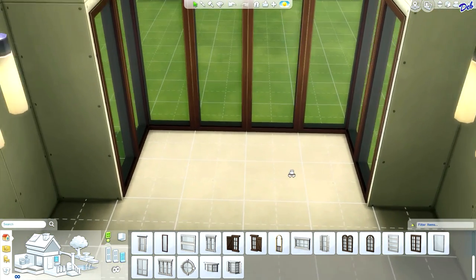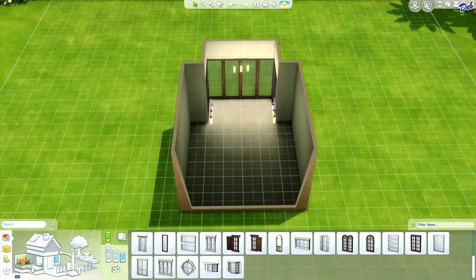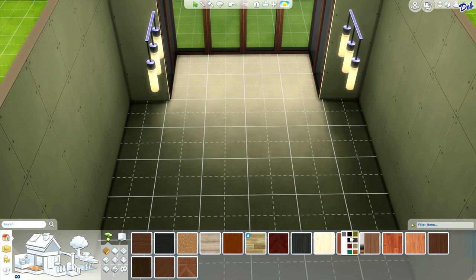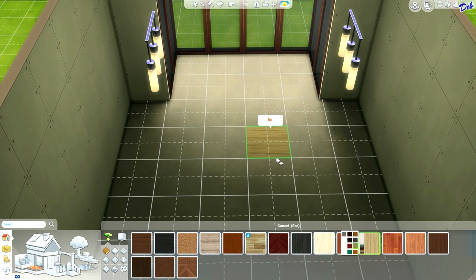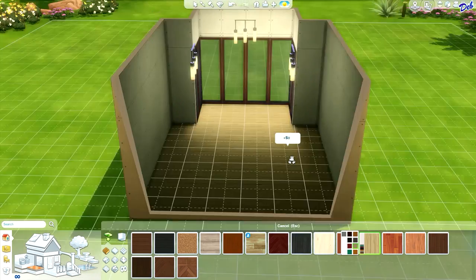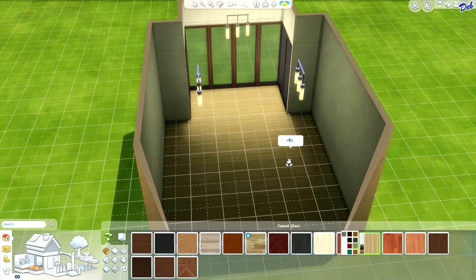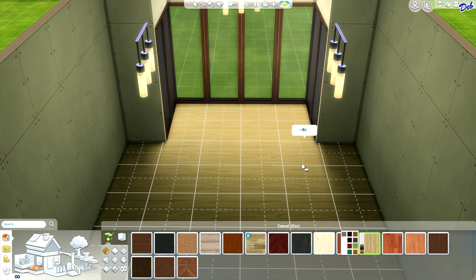Now let's go ahead and pick out some flooring for this home office. I think maybe a wood flooring might be nice. We could go really dark or we could go really light. Let's try the lightest color and see how this works. We can always change it later. For the walls, I'd like to do a paneling and then a wall color, but we'll get to that after we put in some furniture.